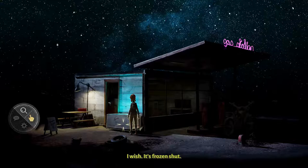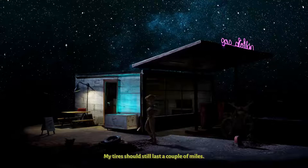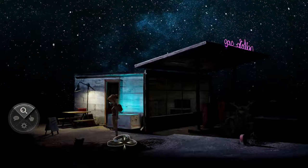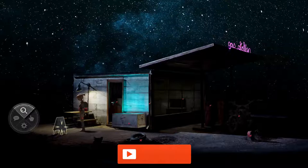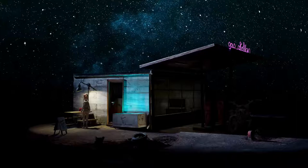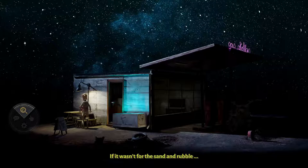It's frozen shut. It seems you can use either triangle or circle. My tires should still last a couple of miles. You can use up, down, left, or right on the d-pad, or triangle, circle, X, or square — I'm not positive, but that's what it seems like so far. Ice cream — I used to love it when I was little. Somebody forgot their toolbox. This loot box contains only some rusty pliers. We have rusty pliers, at least.